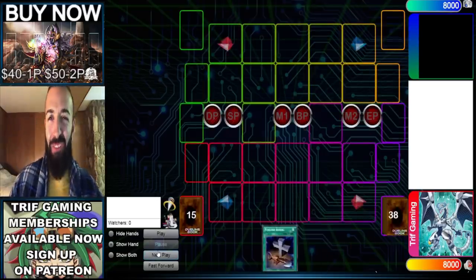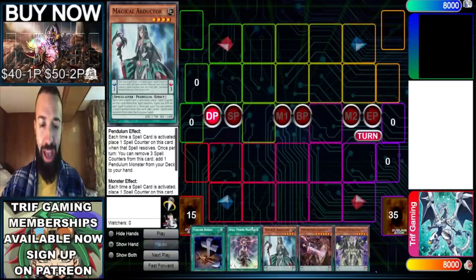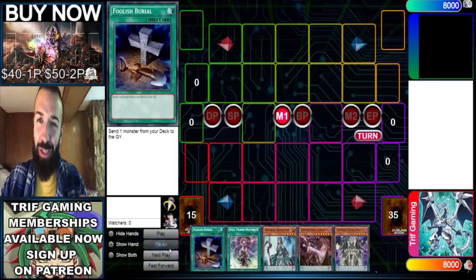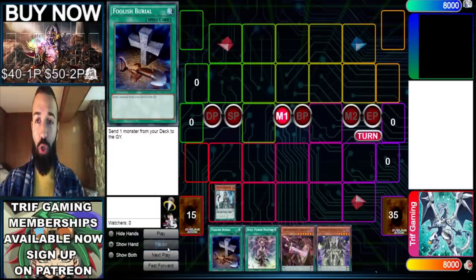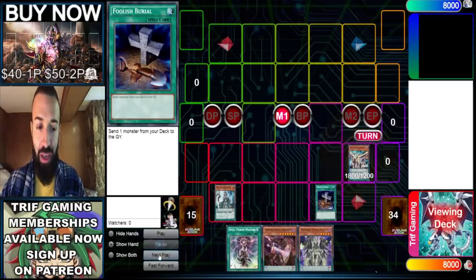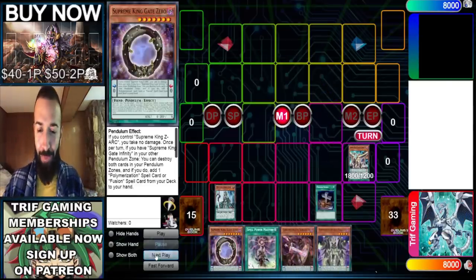$50 pendulums baby, let's go! For all the pendulum budget players out there, pay close attention to this hand. I'll show you guys how a budget build can easily put up five negates, multiple hands in a row with worse hands. We'll show three hands in a row — good and bad — and then the deck profile at the very end. If you're new to the channel, smash the subscribe button.